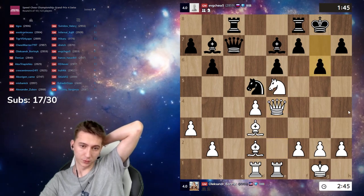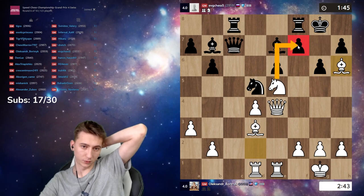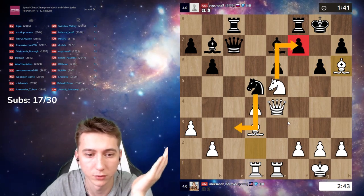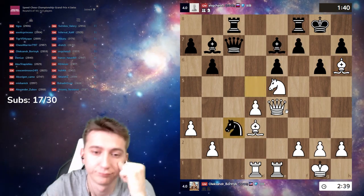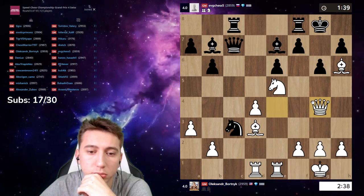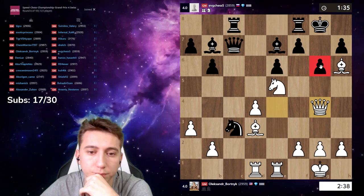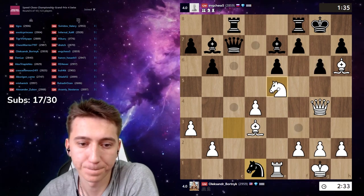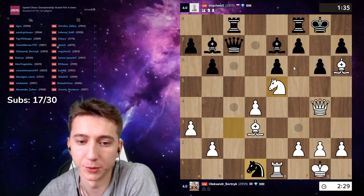Take f6, queen h4. Take on f7 — what about knight c3? Wait a second — queen g4, then take on g6. No, it doesn't work. Then just bishop f6.